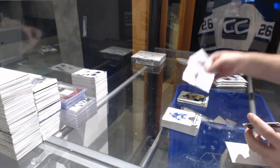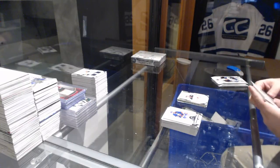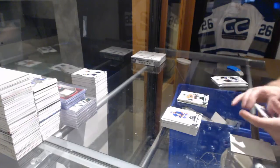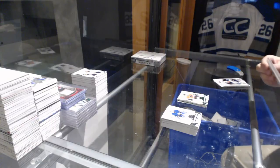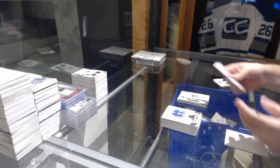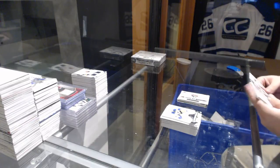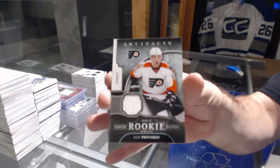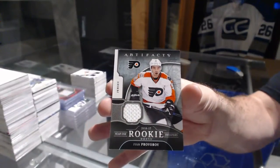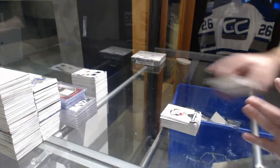We've got an Alex Tuck numbered to 999 rookie for the Minnesota Wild, and Provorov to 999 Emerald for the Philadelphia Flyers. Rookie redemption Florida Panthers. Year 1 rookie sweaters for the Philadelphia Flyers — Ivan Provorov. Those are not easy to hit. We've got Marner and Provorov — two good rookies to get!